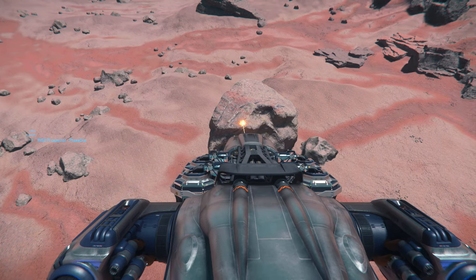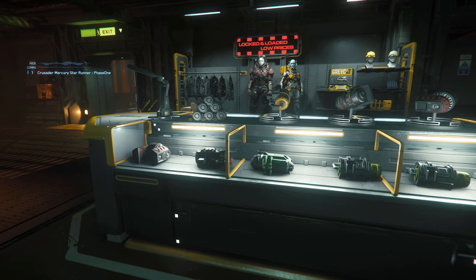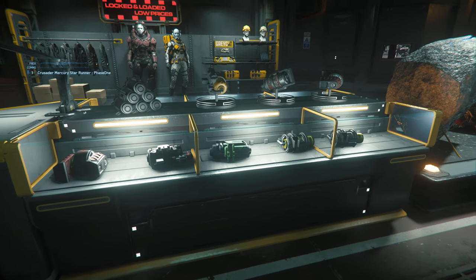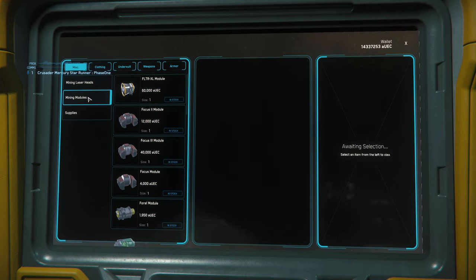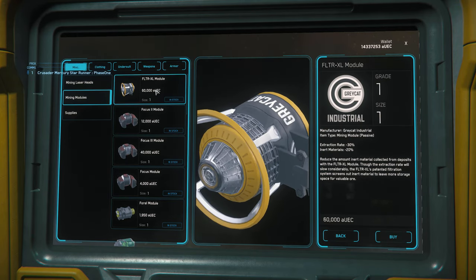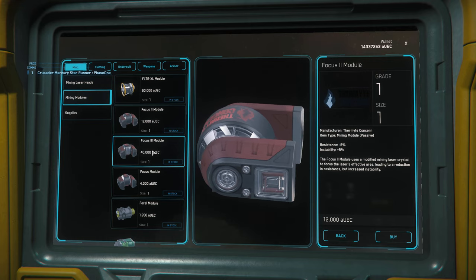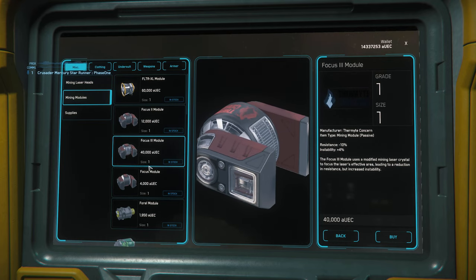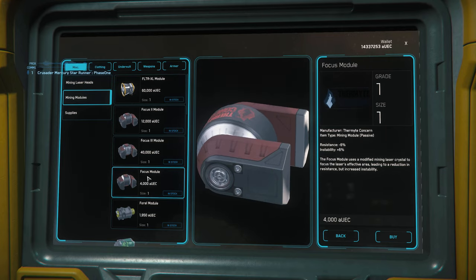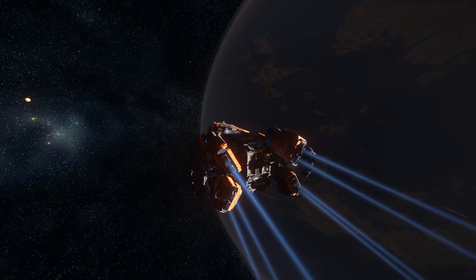Mining subcomponents are new modules you can install on size one and two mining heads. These subcomponents apply a passive modifier to your mining head, meaning they do not have charges as opposed to their consumable counterparts. Consumables are much more powerful but have a finite set of charges before you need to replenish them, while subcomponent benefits remain as long as you have them installed.